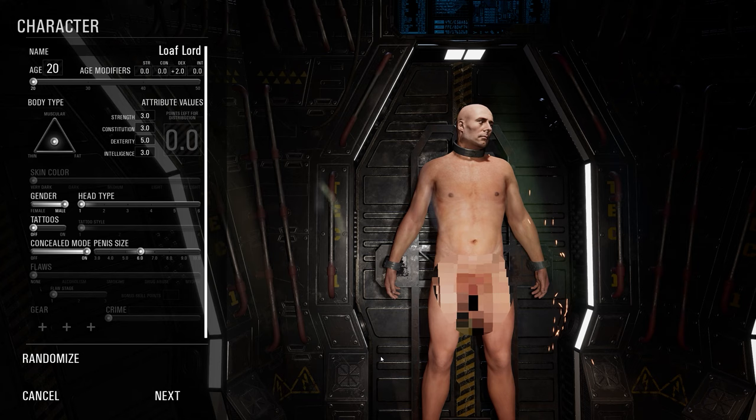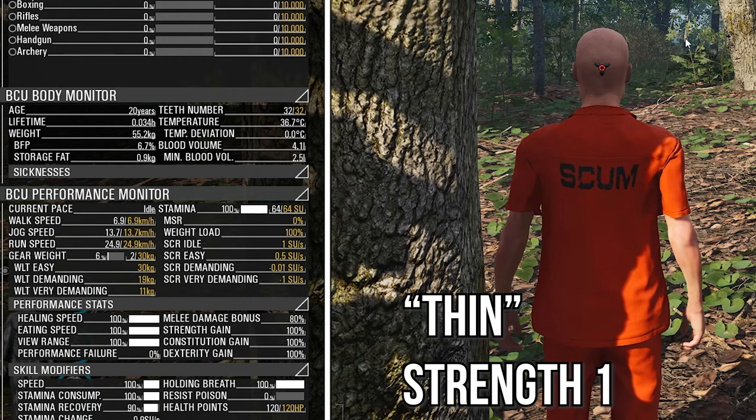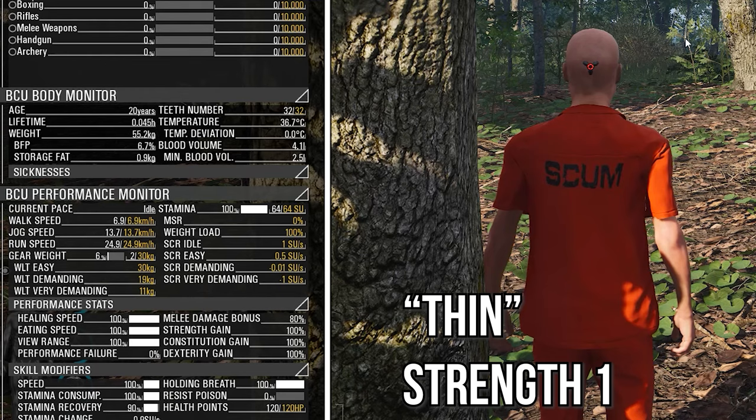But before we go into each skill, let's talk about what each attribute has to offer. Here we have a thin prisoner with no points added to their skills. If we take a look at the metabolism screen we can see a lot of information regarding our character's skills, body performance, and skill modifiers. When playing in real time you may not notice these things, but they are important to understand your character and why certain things are happening.